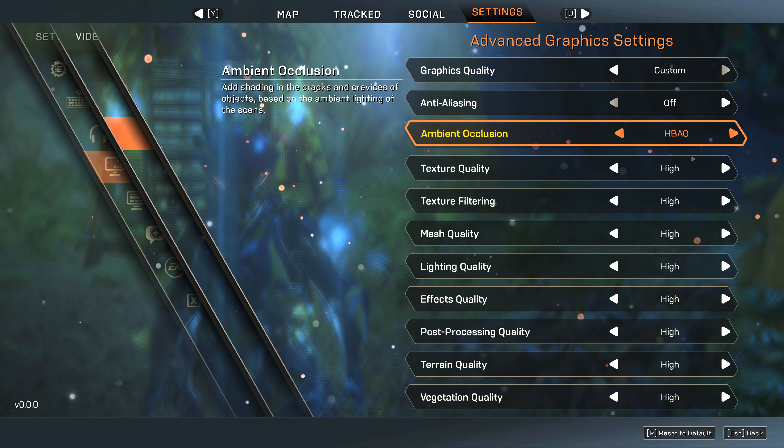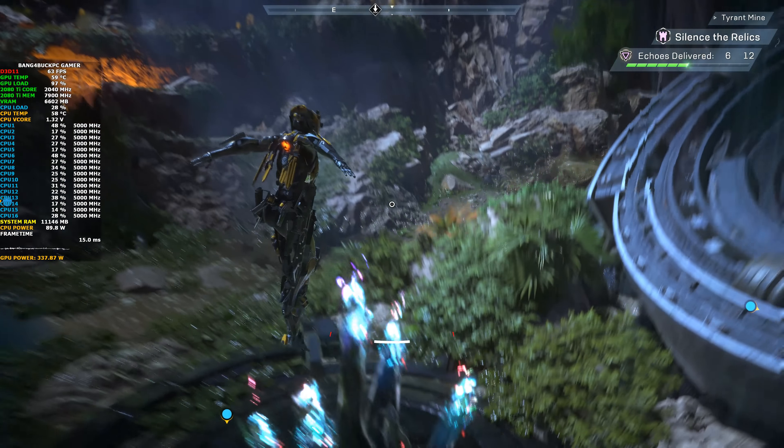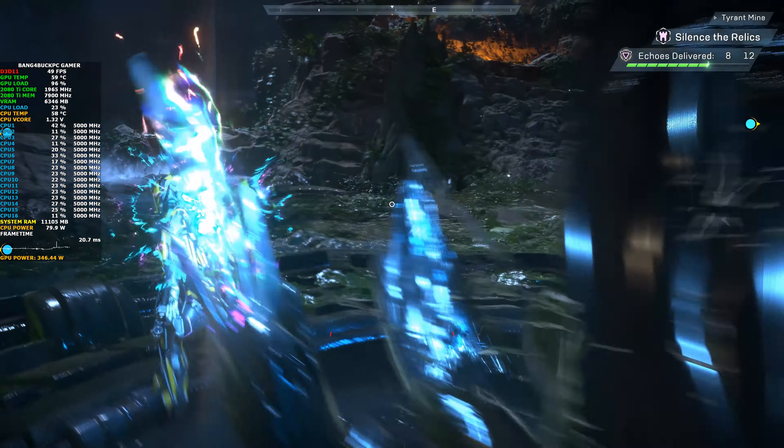You can go to full HBAO, but I'm trying to reduce settings here. I'm using all settings at high, making a compromise from ultra just to see how much it affects performance. There's an on-screen display on the left-hand side so you guys can see in-game statistics. Right now we're doing around 62 frames per second.